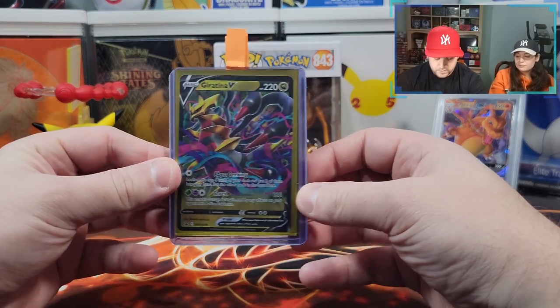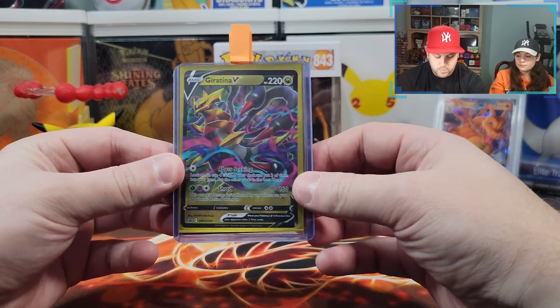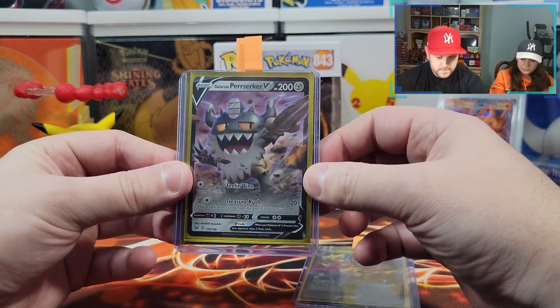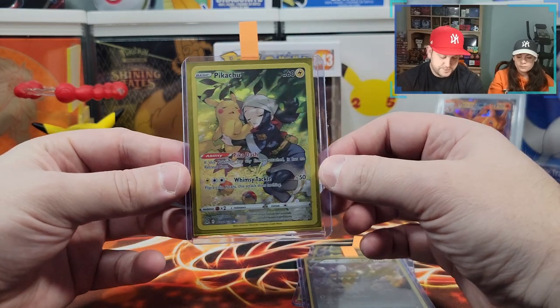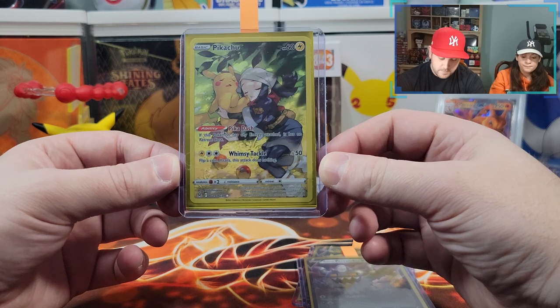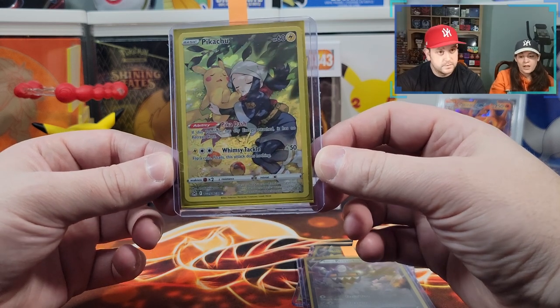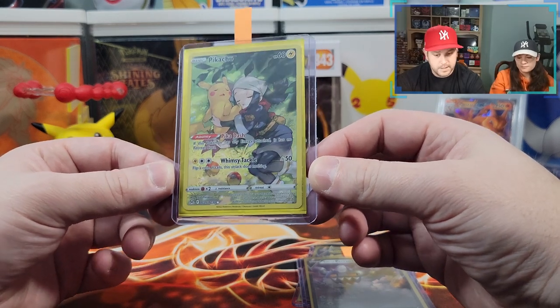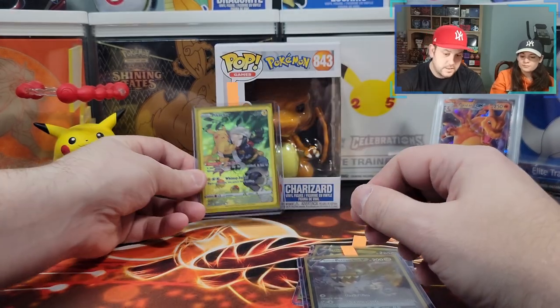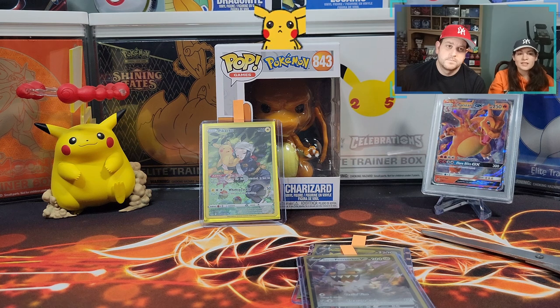All right, so today's pulls: we got this Giratina V promo card, which is very nice; we got a Mr. Rime; and we got some last pack magic — Lost Origins were the only hitters in this tin. But there's a good dupe for us; we'll take any Trainer Gallery dupes like this. Very happy with this. We hope you enjoyed today's video — please don't forget to like, comment, and subscribe, and we'll see you all next time.